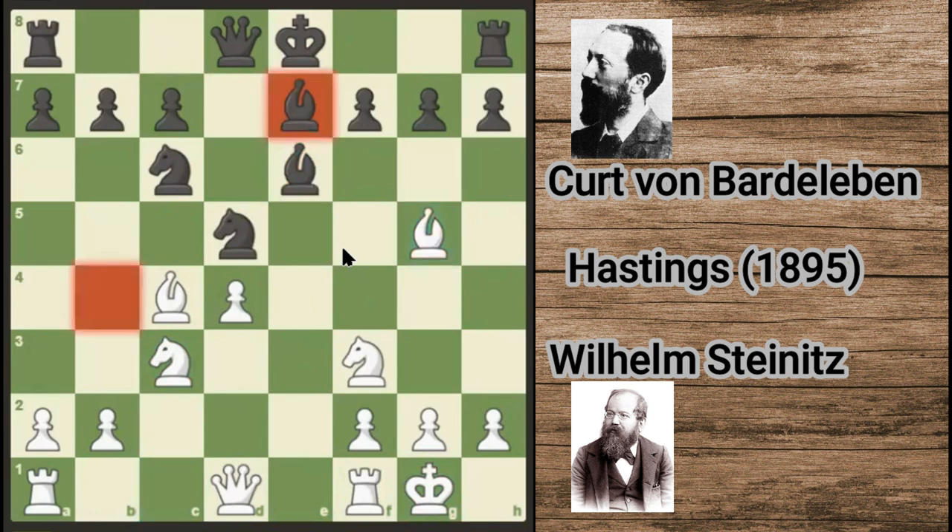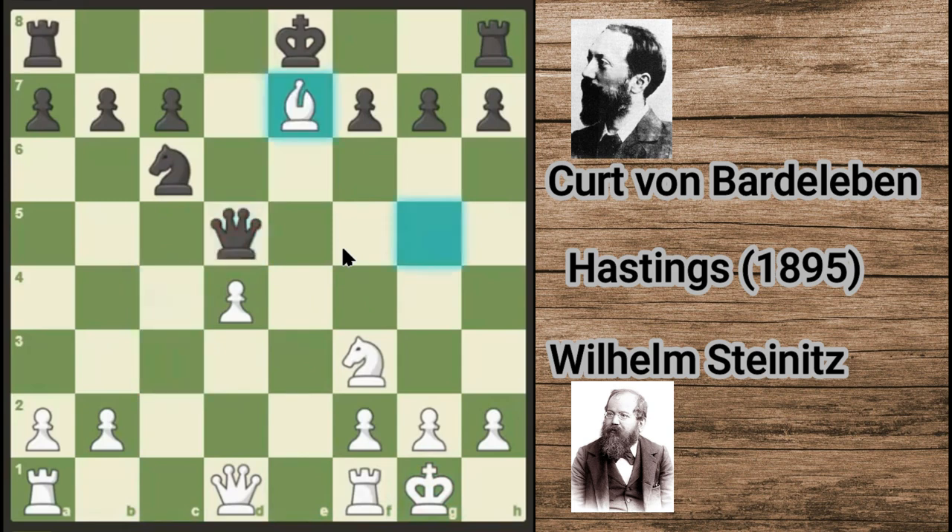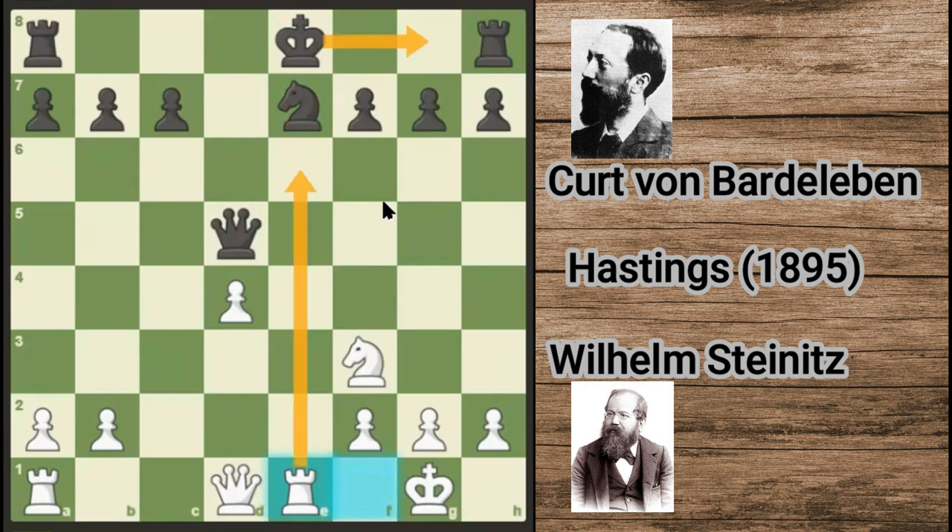Bg5, Be7, Bxd5, Bxd5, Nxd5, Qxd5, Bxe7. Of course the king cannot take it because he will lose the castling rights. Knight takes e7, Rook e1. Now black cannot castle because white will just pick up the e7 knight.